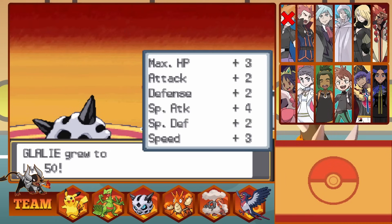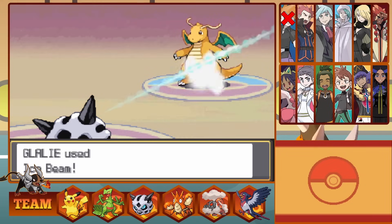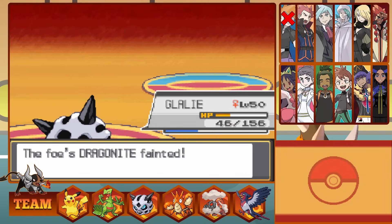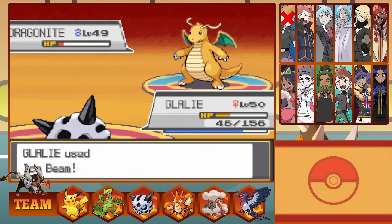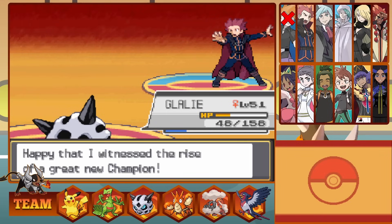His last two Pokemon are both Dragonites with a 4x weakness to Ice, so one Ice Beam brings down the first, and the second stands very little chance too, falling to Glalie's Ice power, making Ash Champion of Johto.